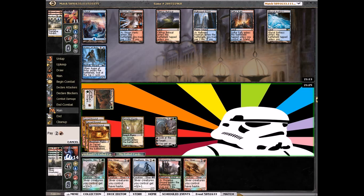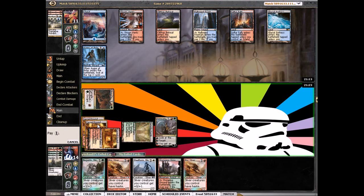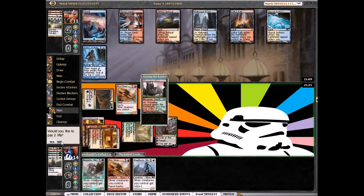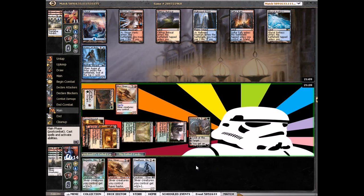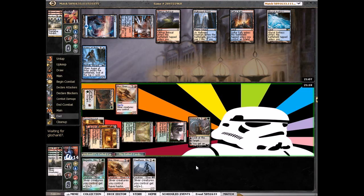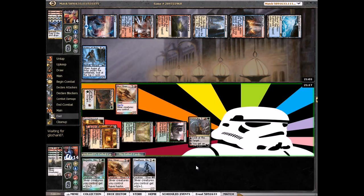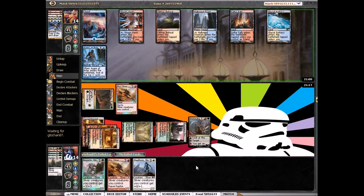We'll play a Haste Sliver. In case he doesn't Supreme Verdict and we draw a land, we can play Megantic Sliver. Say go. Looks like he has a Revelation for three — it's pretty good. So we know he has a Supreme Verdict. Domri helps — it's so good in this matchup. I love Domri. When I built this deck I felt you just need lots of card advantage.